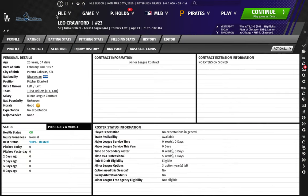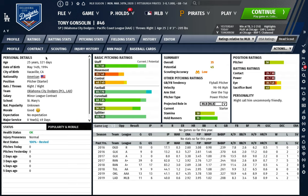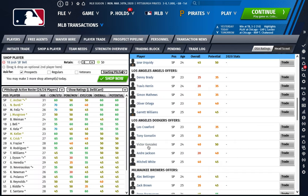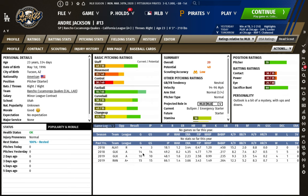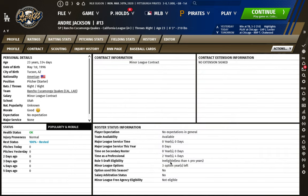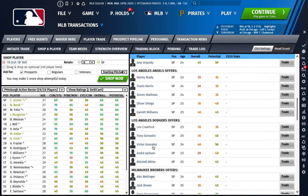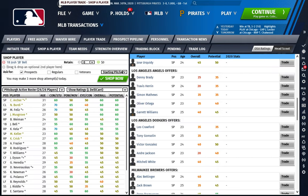Let's check the Rule 5 status on these Dodgers pitchers. Leo Crawford is eligible next year and is one of the least interesting guys. Tony Gonsolin looks somewhat interesting and is also Rule 5 eligible. Victor Gonzalez is eligible for the Rule 5 Draft next year as well. Andre Jackson is a 23-year-old in A-ball — he's ineligible, so you won't have to add him to the 40-man after the season, which is a plus. Mitchell White at 25 is going to be eligible.